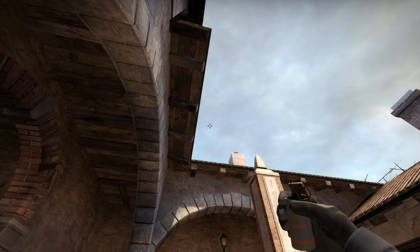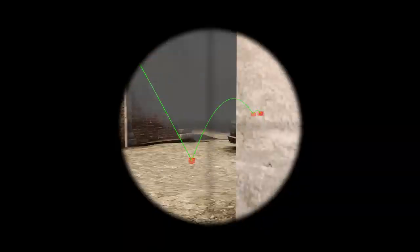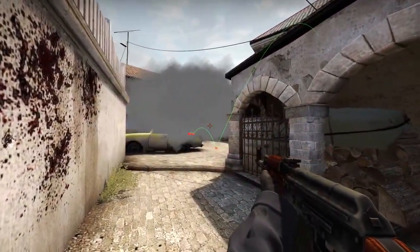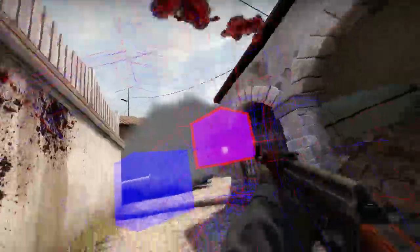This smoke is only really useful if you're playing with a team. It will bounce and land on the banana car, meaning your players at B can peek under the smoke and see the feet of the terrorist players when crouching. If the terrorist players are walking then they're not going to see you at all, and if they crouch you'll still have an advantage because you'll see them first — so really it should be a kill.